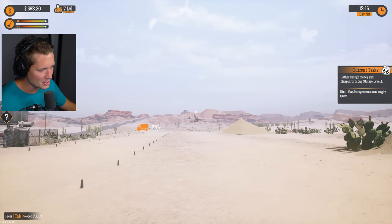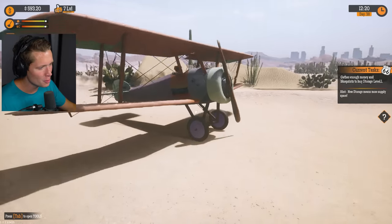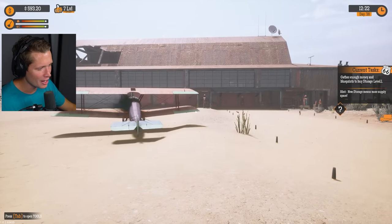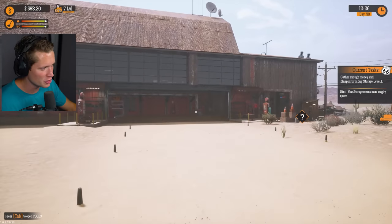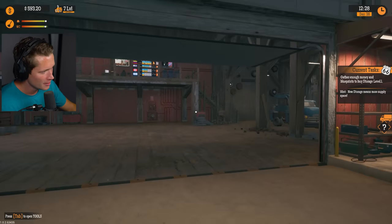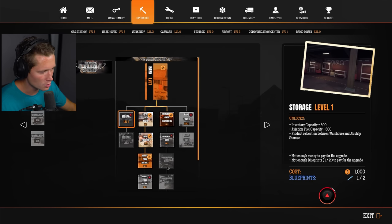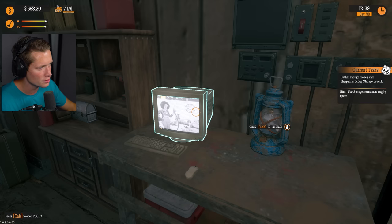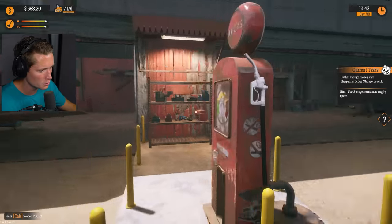Welcome back to Gas Station Simulator, welcome back to our humble little airstrip. We've got a new flight arriving and a lot to do. Our current objective is to gather enough money and blueprints to buy Storage Level 1. Looks like storage level one is going to be a thousand dollars and two blueprints, so we're fairly close. We need to make a little bit of money — we've recently restocked our fuel.